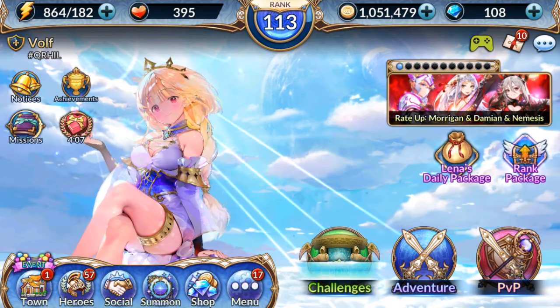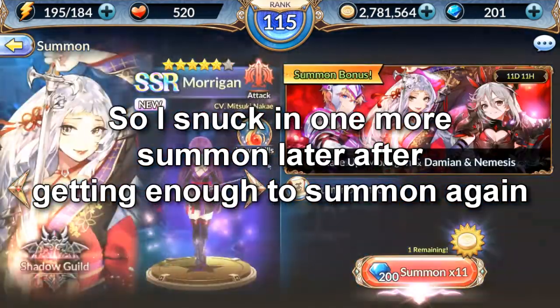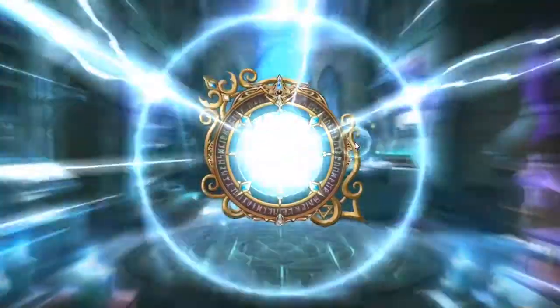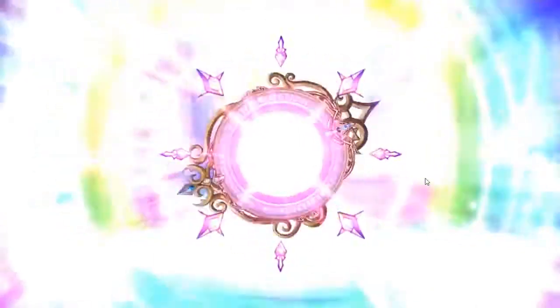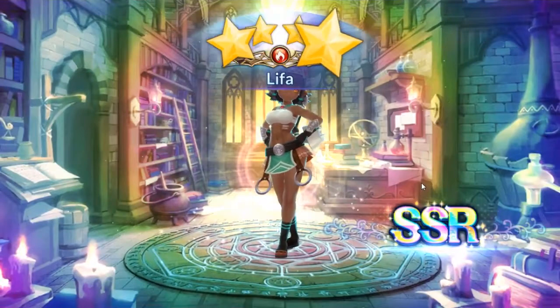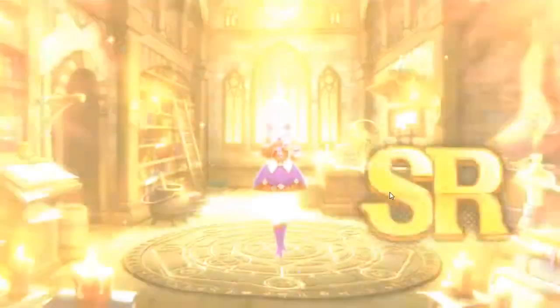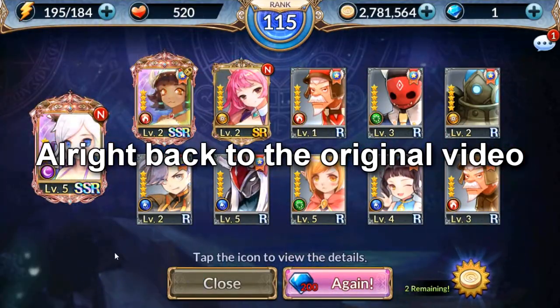Wait — Saya? Is that the Ghost Girl character we just looked at? Yes! Alright, one more banner before I end the video — I'll do the Morgana banner. Let's see what I get. Nope, didn't get her. What do we get next? Oh wait — hold up, I got a double SR in a row! That's the first time that's happened — that's nice. But yeah guys, that's pretty much it for now. Hope you guys enjoyed it.